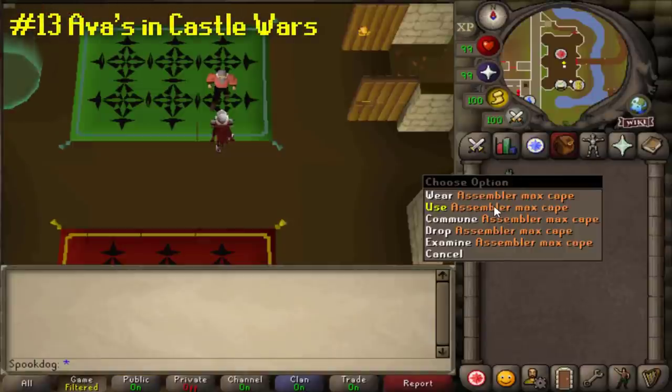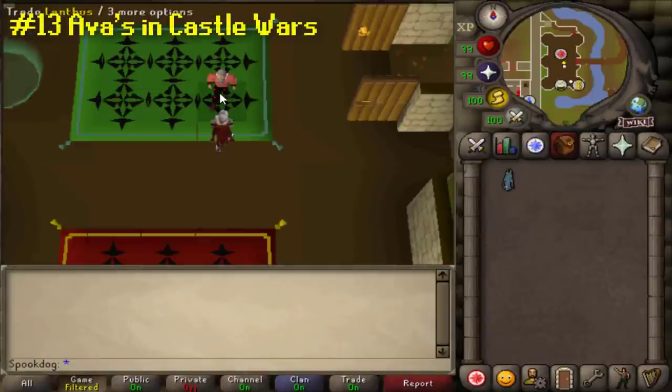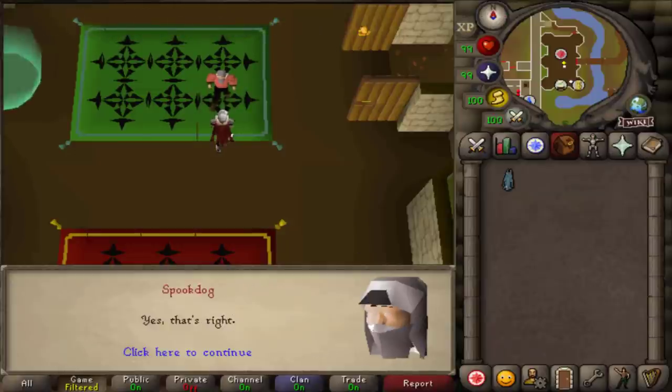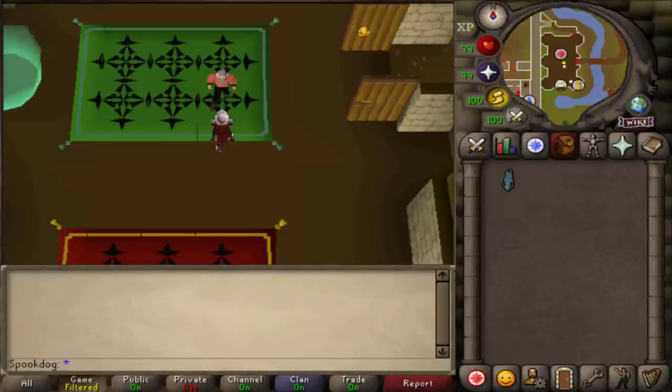You can show Lanthus in the Castle Wars lobby whatever Ava's device you have, and he'll add the Ava's effect into your Castle Wars cape. So whenever you play Castle Wars, your cape will automatically pick up arrows as if you have Ava's on.